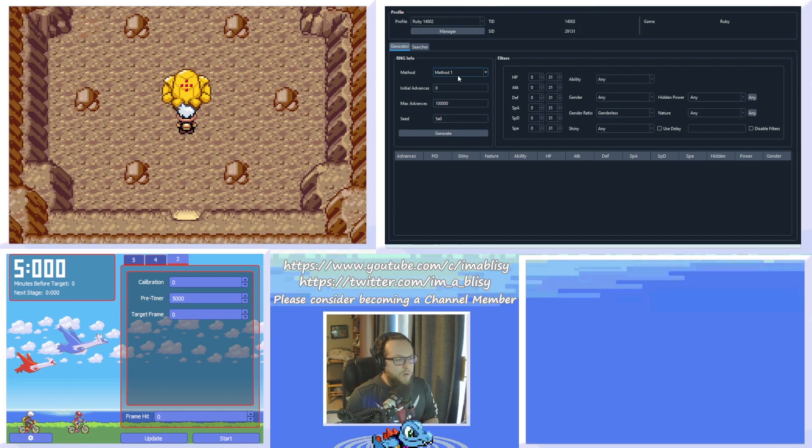The method is always going to be Method 1 for Ruby and Sapphire. The initial advances will start with zero. For max advances, this is basically what is the maximum amount of time you are willing to wait — and the answer should be not that long. This is a 1/60th of a second window, and waiting even 100,000 frames is a very long wait — upwards of 20 minutes for just one A press, which you could easily miss. The seed is 5A0.